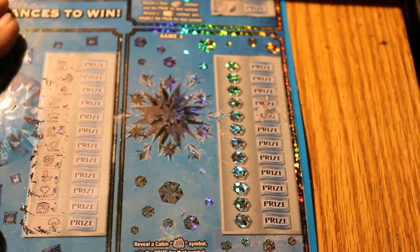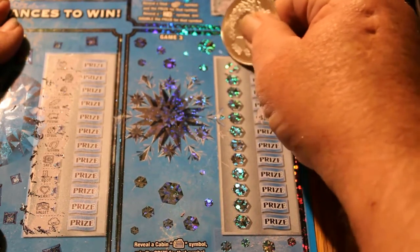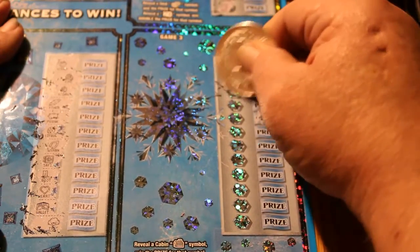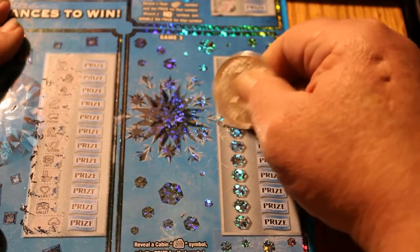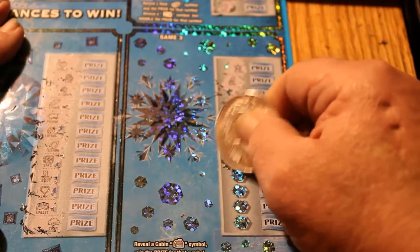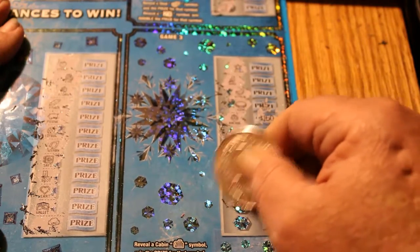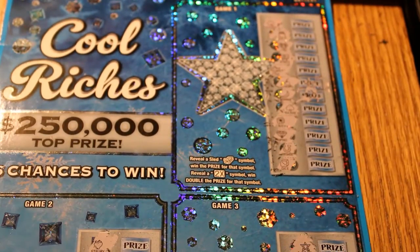Final game here, see what we got. We're looking for a cabin or a five-time symbol. Star. Bird. Watermelon. Coin. Coin. Anchor. Bills. A drum. A rainbow. A crown. A ring. A lemon. And an umbrella. Well, there you have it. That's Texas.